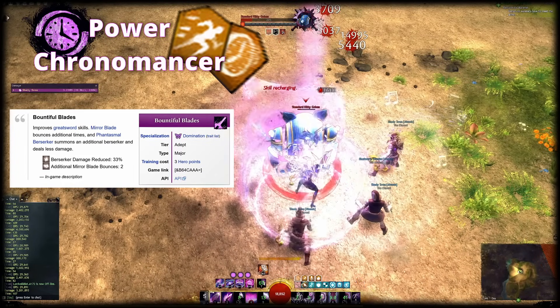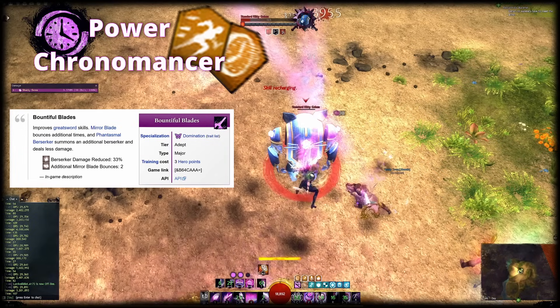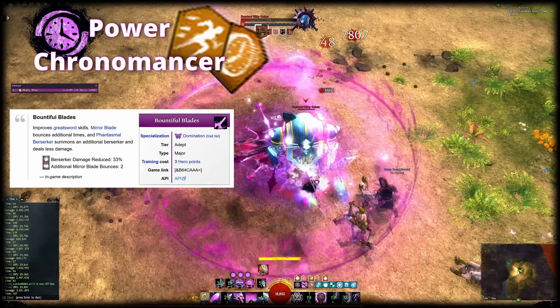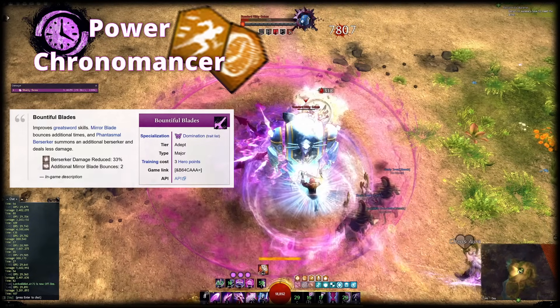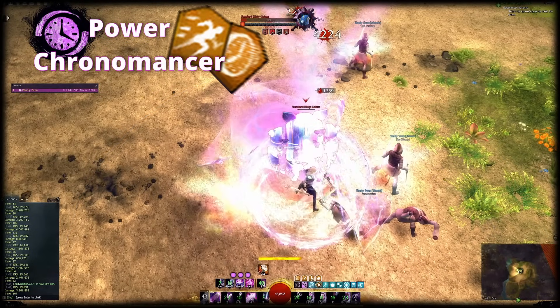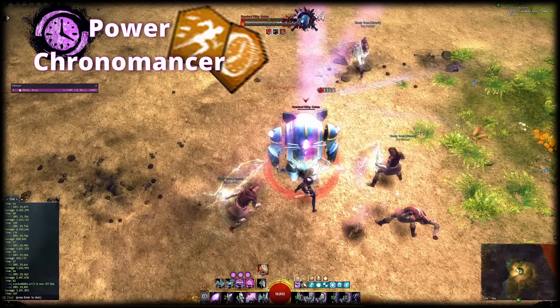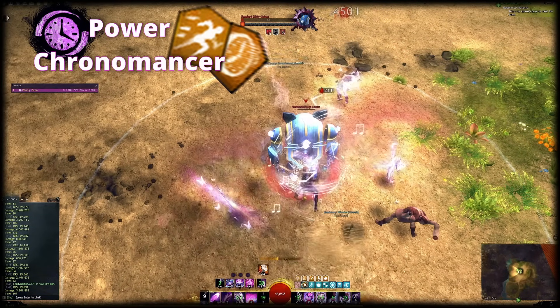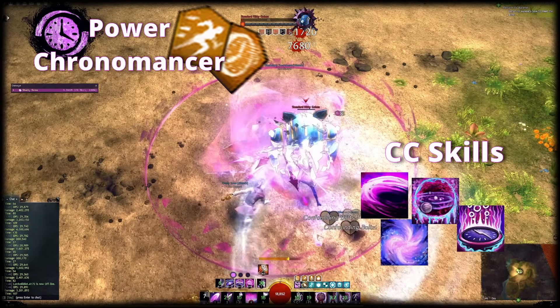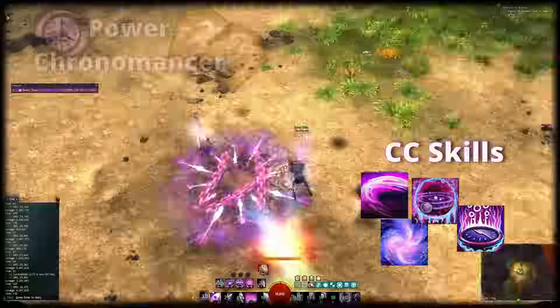If you use a Greatsword, prioritize Greatsword 4 for the Phantasms it creates and Greatsword 2 for additional might coverage on allies. You should aim to use Greatsword 4 twice and Greatsword 2 thrice per loop. You can replace the two wells with anything you like. Well of Precognition and Mantra of Concentration are great to supply either Stability or Aegis on demand, and Feedback can be used to reflect projectiles. For CC damage you have Shatter 3, Gravity Well and the secondary cast of Sword 4 and Focus 4 readily available.